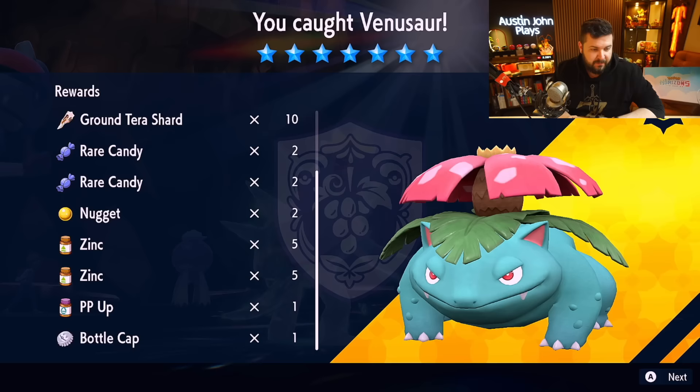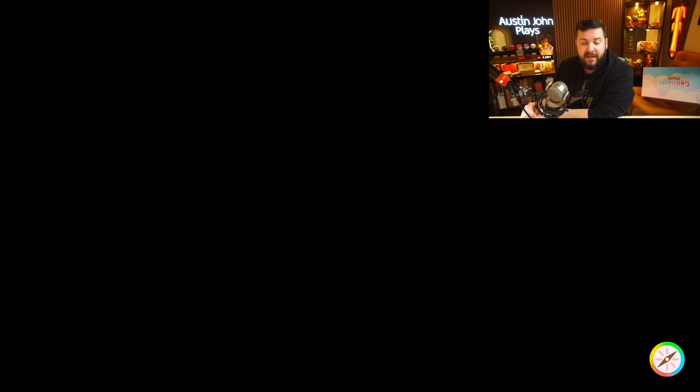We got a sweet Herba Mystica, Bottle Cap, PP Up, Zinc, Nugget, Rare Candies, Ground Tera Shards — neat! There you go, that's how you're going to be able to beat Venusaur with the Mightiest Mark in seven-star black crystal Tera Raid Battles.